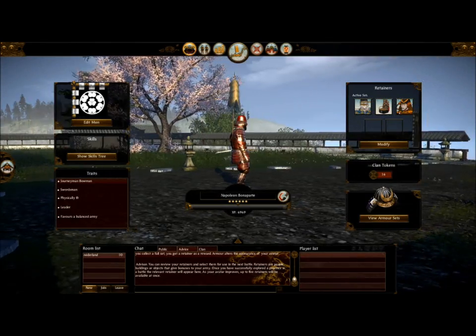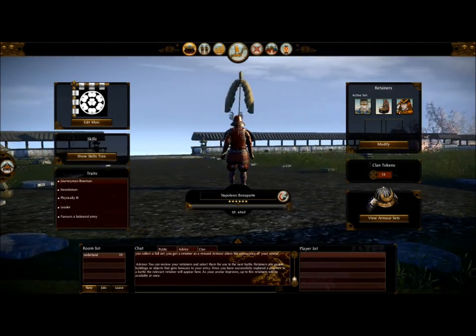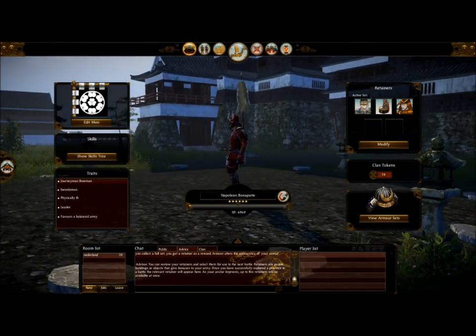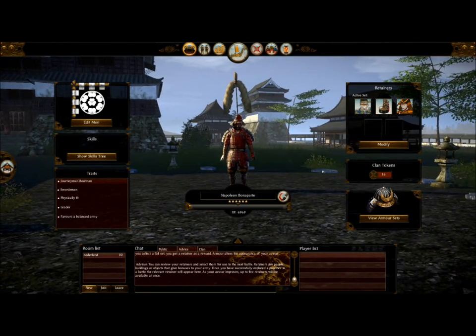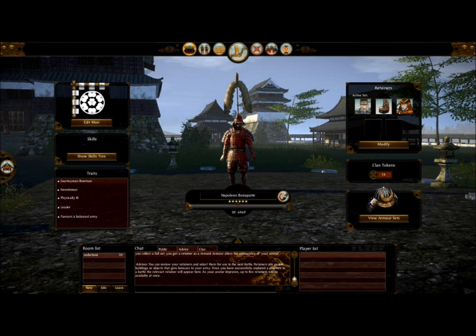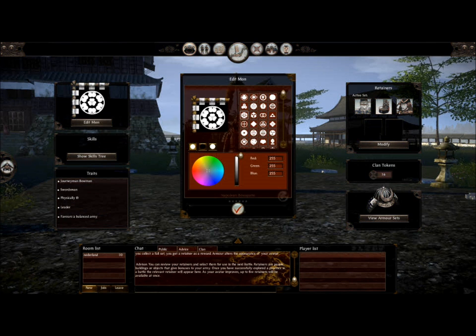Hi guys, Super Emperor Napoleon here. I'm going to make this video to show you how to make a nice looking and skillful avatar. First you're going to want a decent Mon, because Mons always look nice on the battlefield and make your army more attractive. I have the Shogun clan Mon because I'm in the clan and I think it's a nice looking Mon.